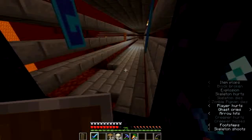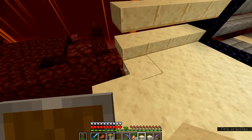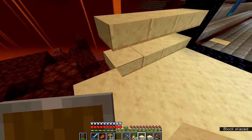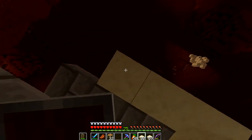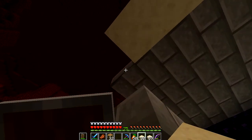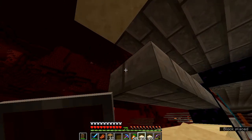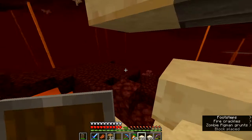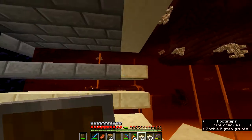I figured it had to be a creeper because a ghast can't blow up the stone, so I don't know what made all the damage. I'm repairing it, and I'm thinking that the only reason the skeleton survived was because it was in armor. So, ongoing mystery.